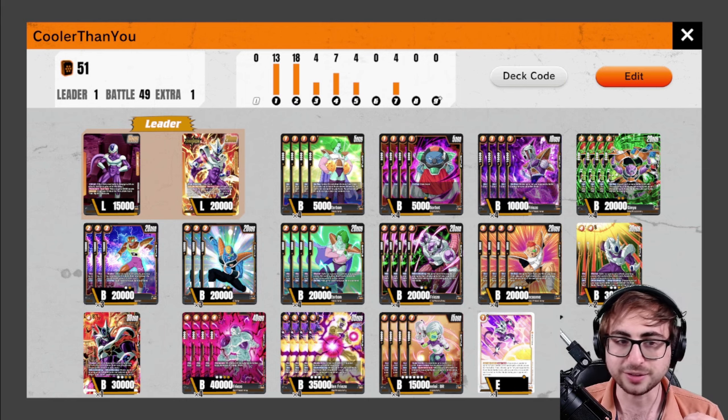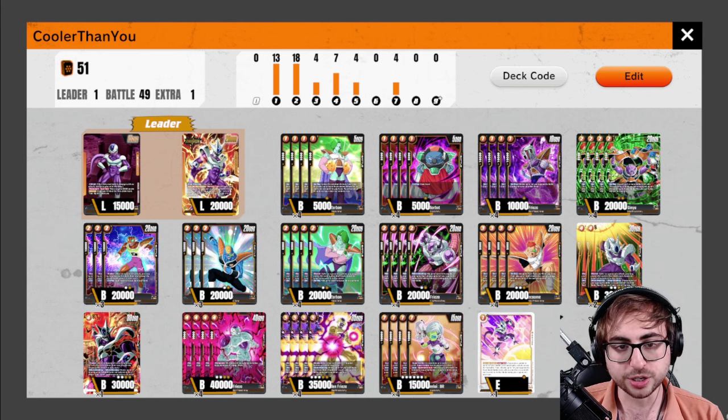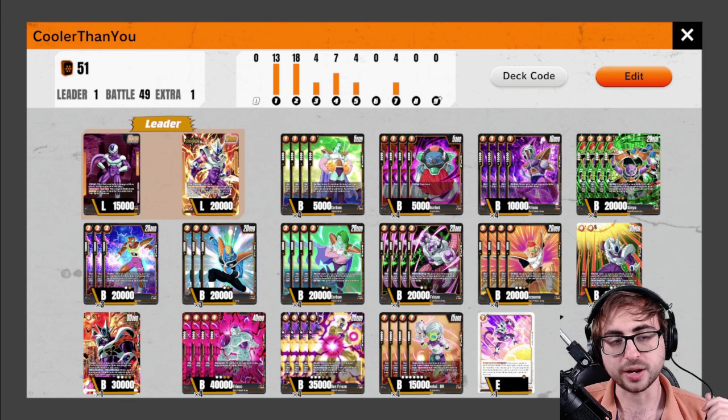The Ginyu package makes the deck more aggressive than the last build. We've got our self-awakeners in the two-drop slot: Zarbon, Nia's, the Cooler card. And then the two-drop Frieza, which I think is probably the best yellow two-drop in the game right now, because it goes in every yellow deck. On the top end we're playing three Coolers, four fat Friezas, four double-strike Friezas, four super combos, and one Supernova.